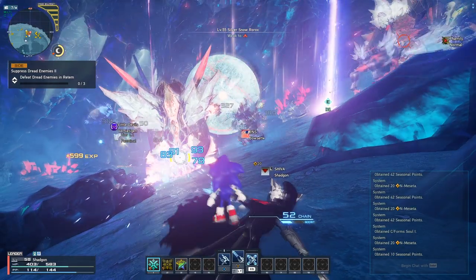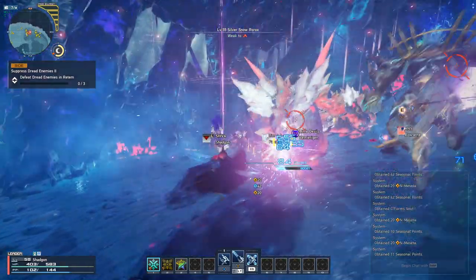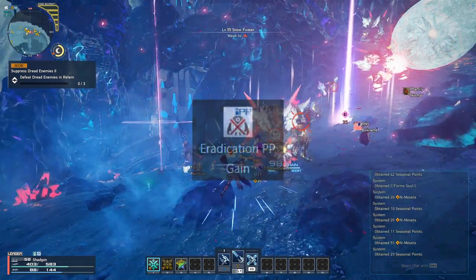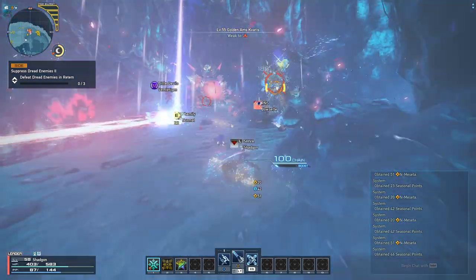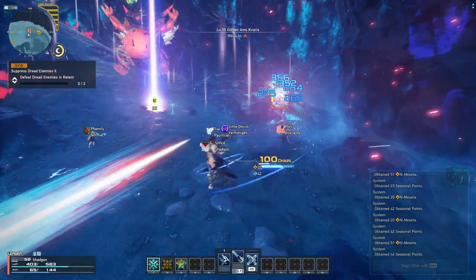Your subclass of choice is Force. Be sure to spend all your skill points in the Force skill tree, but only one skill matters here: Eradication PP Gain, which restores PP when an enemy is defeated near you. This ensures when you fight large groups of enemies, you will have near constant PP regen.